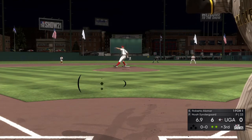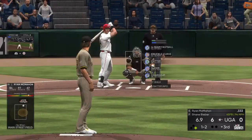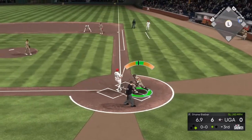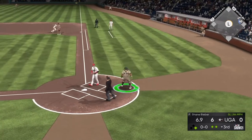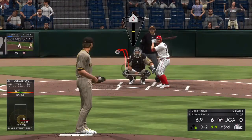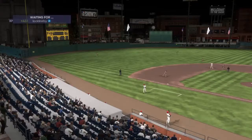Alomar's up — weak ground ball to second base, he actually makes the play. We're up six-nothing. 1-2 count to McMahon with a runner on first — struck him out. Man, Bieber's slider is disgusting. 0-2 count to Dylan Carlson — struck him out. 0-2 count to Altuve — swings and misses it, into the inning. Going to the top of the fourth with a six-nothing lead.